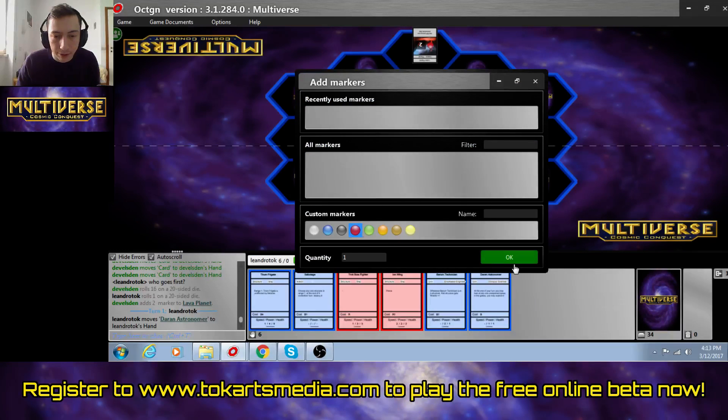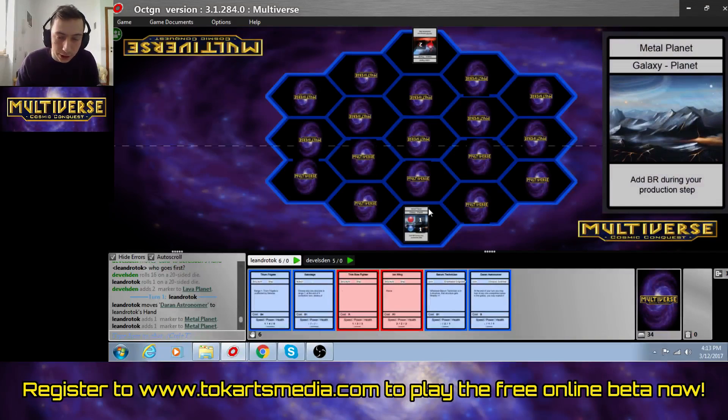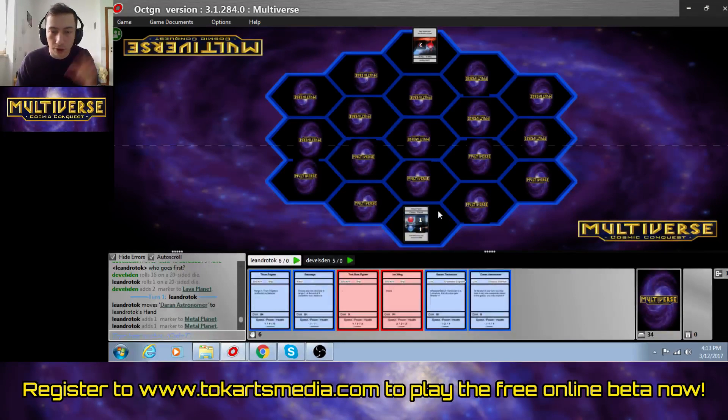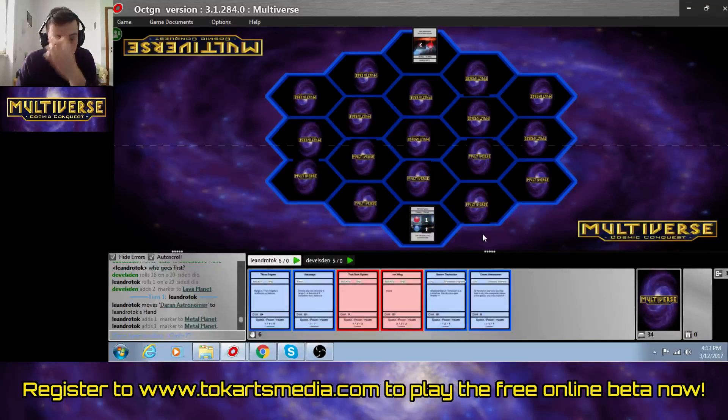Some other changes have been made, more logistical than anything else. For example, you add resource not during your beginning-of-turn step; instead I created a production step in which all resource production occurs simultaneously, so you don't need to order the triggers. Since I'm already thinking of an online version, this way is a lot more self-explanatory.